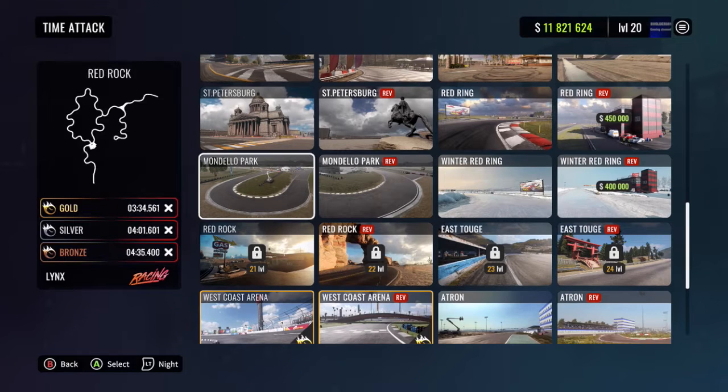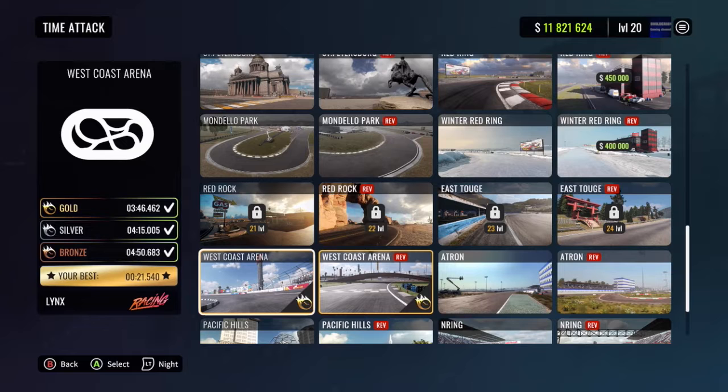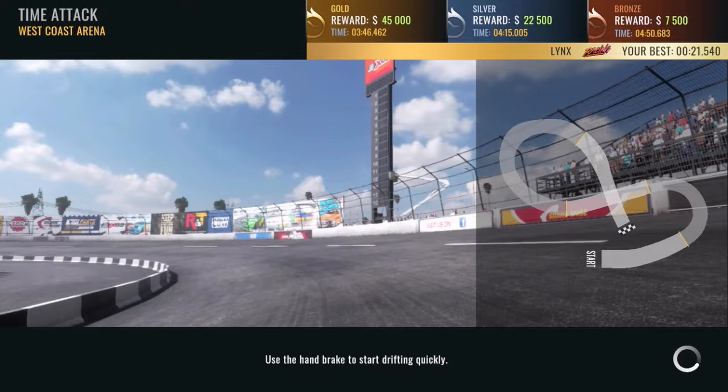You guys are going to go to Time Attack, then you want to go to West Coast Arena. I don't know why this map specifically, but I found out about this glitch through the internet. This glitch is kind of game breaking — I don't know why they haven't taken it out yet.